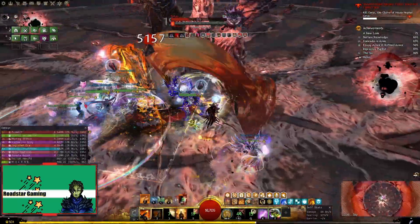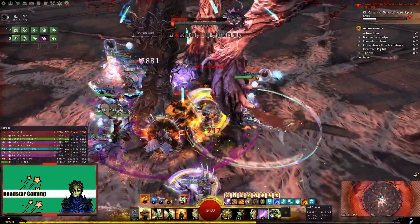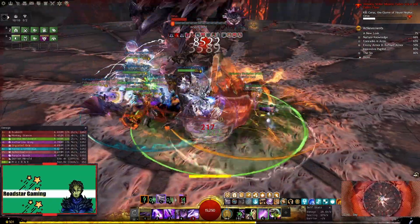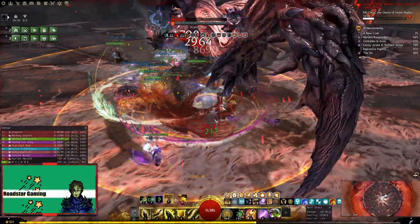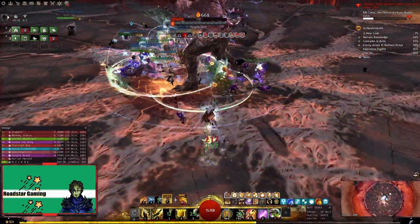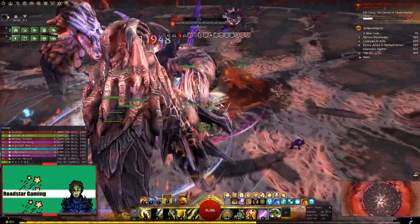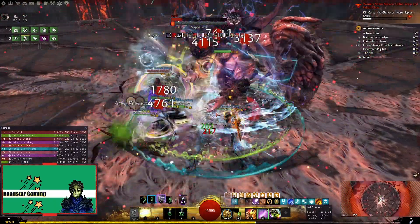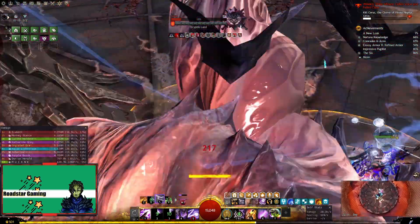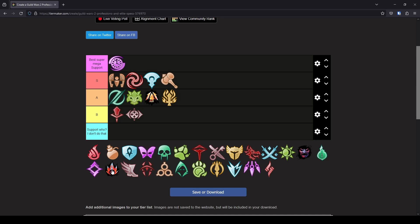Time for Catalyst. The quickness support which I really enjoy playing, especially in open world. I am also curious how it would work with ritualist gear and the hammer compared to the power version. There is also a heal variant for this, but I don't think it actually works in real scenarios, since you need to switch elements fast, and then for healing you should be more in water, and it already sounds complicated. The dps support build is still ok. You provide a few boons in addition to quickness, and the uptime can be decent with some concentration on your gear. But looking at all the other options, this is rarely picked in random groups. So B tier for Catalyst.